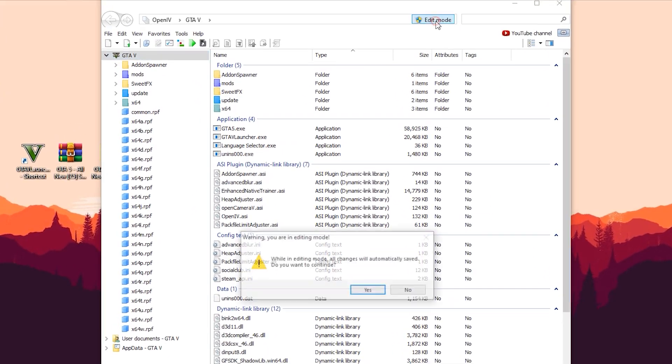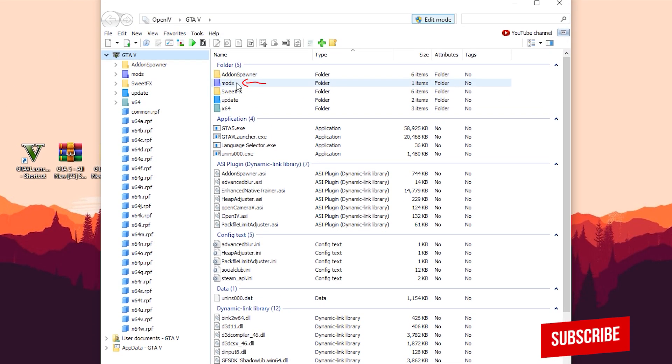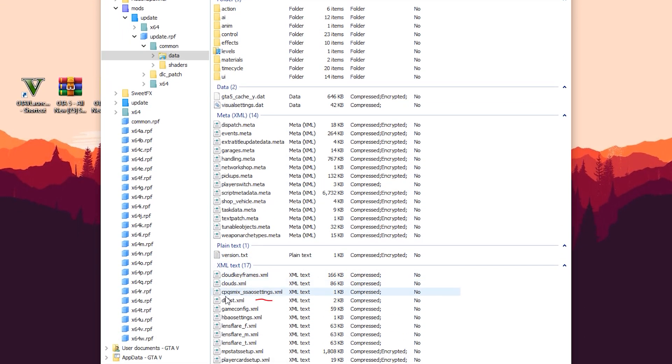First of all, you have to turn on edit mode in the OpenIV tool. After that, open the mods folder right here, then select the update > update.rpf directory. Now you have to find the dlclist.xml file — right click on it and select the edit option.